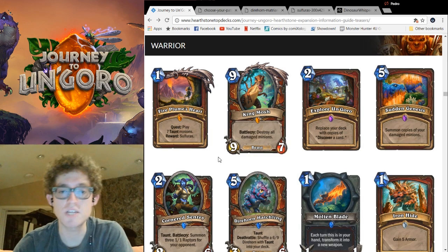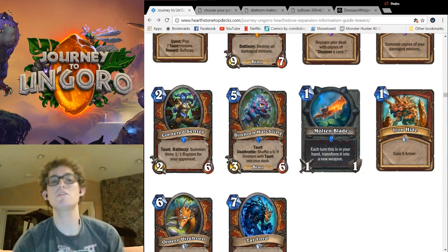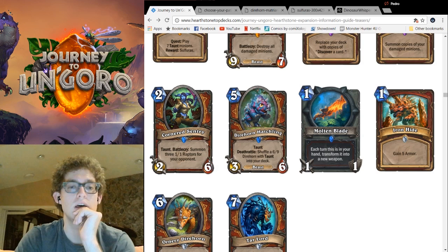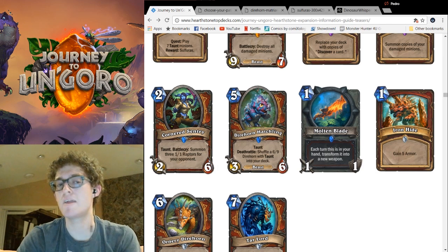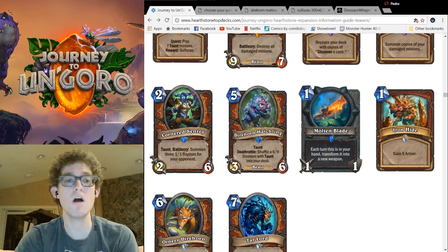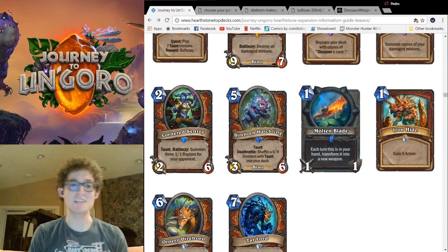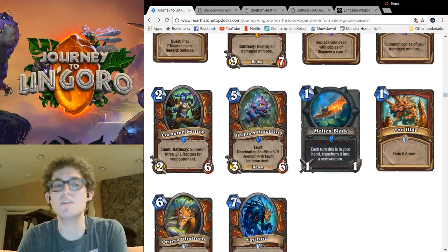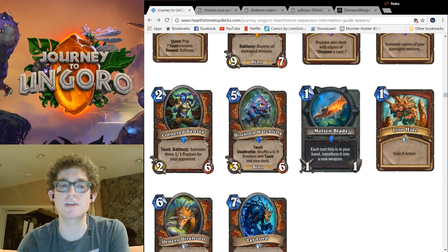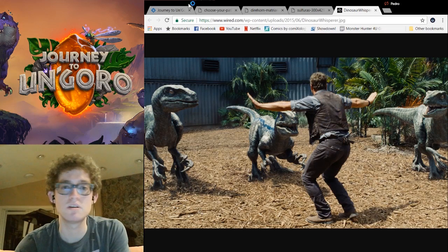Next is a card with some potential: Cornered Sentry. Like Dirty Rat, this card is a taunt for two with a negative Battlecry — summon three 1-1 Raptors for your opponent. I had stages of thought with this: first, it's a 2-mana 2-3 taunt — eh. Then: Whirlwind with it, it's a 2-5. Then: oh, it activates Second-Rate Bruiser. And then: oh, it activates Mind Control Tech. Now I kind of like it. It's definitely not meant to be a 2-drop, and it's interesting in control decks — like Dirty Rat, in both ways. It's also the spiritual successor to the Jurassic World meme, and that makes me smile.